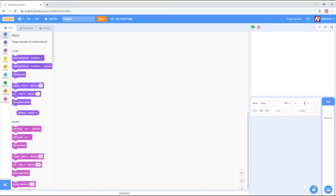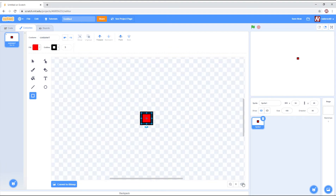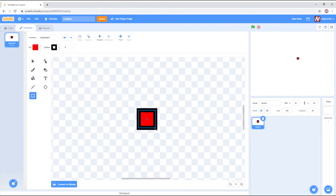First thing we need to do is Paint to Sprite. We are going to get the square tool, make the outline black at size 5, and make the inside red. We're going to hold Shift to get a perfect square. All right, that looks about good — maybe a bit bigger.